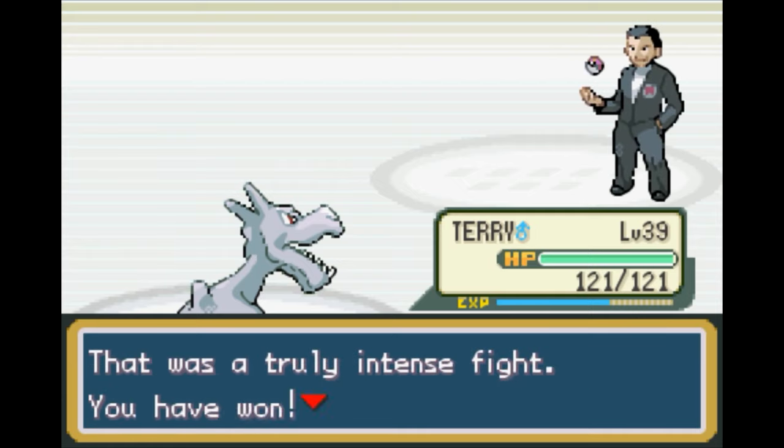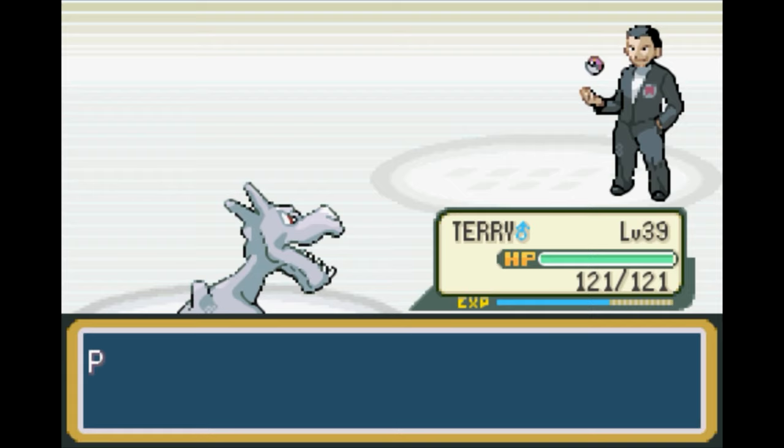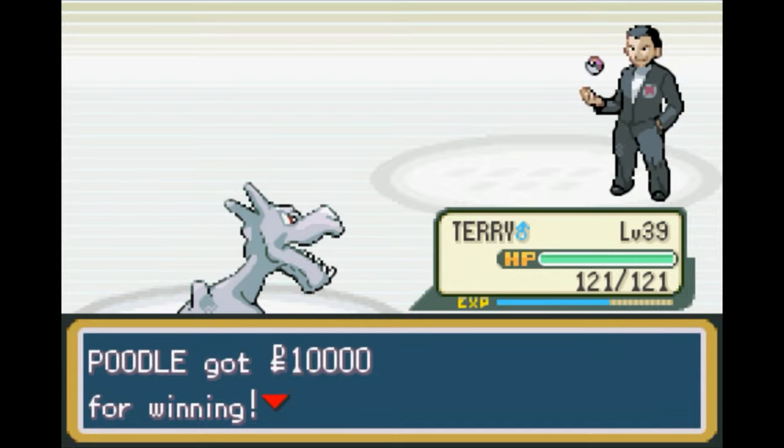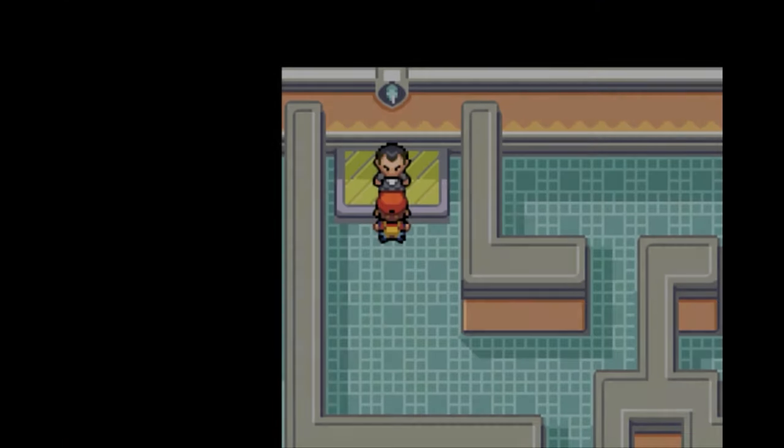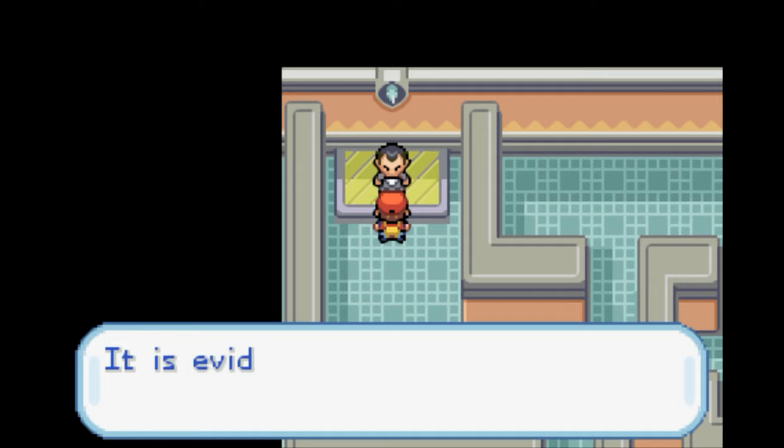Ha! That was a truly intense fight. You have won. As proof, here's the Earth Badge. Hey, at least he's not a sore loser — that's great. And I don't know why, but the ball he's throwing up in the air looks like a Master Ball. I don't know if he actually has access to a Master Ball or if that's just the way the sprite looks. We got 10,000 for winning — nice. The Earth Badge makes Pokémon of any level obey without question.